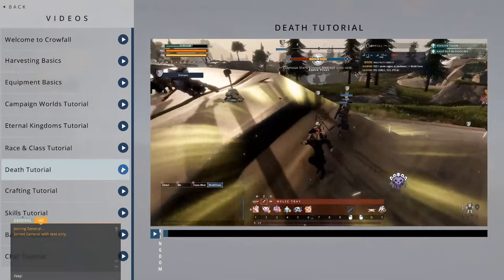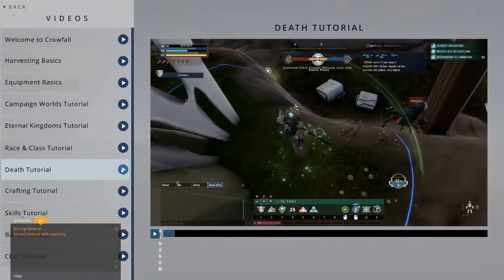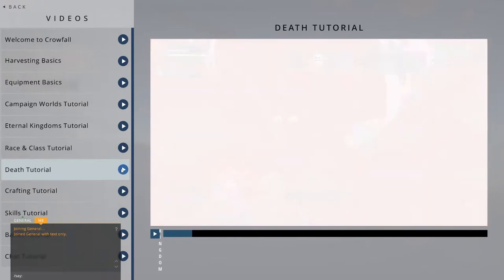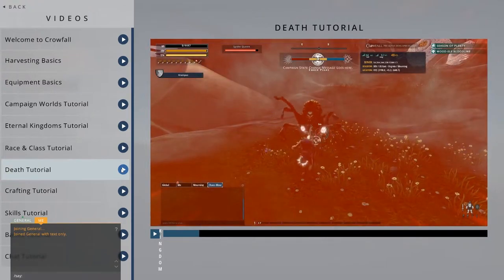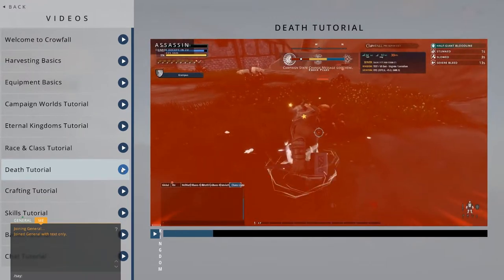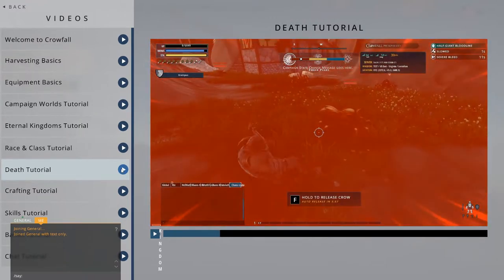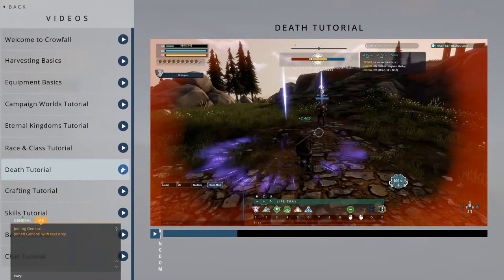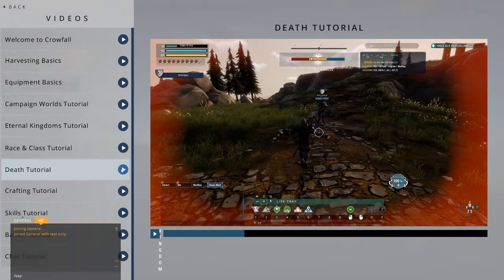Whether bested by an enemy or overcome by a beast, eventually every crow will face their own mortality in Crowfall. Death is not the end, only part of the cycle. When your hit points reach zero, you enter an unconscious state. In this state, you cannot take any action or move, though an allied Templar, Cleric, or Druid can attempt to resurrect you.